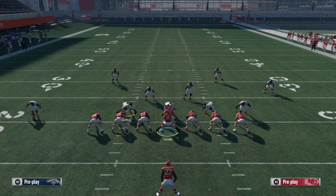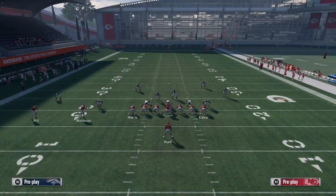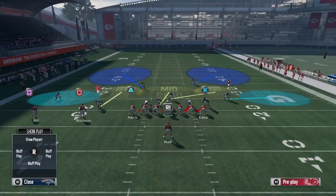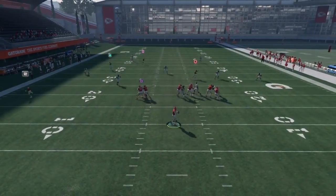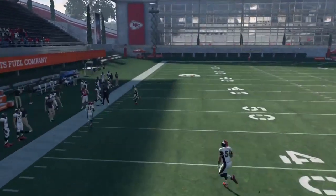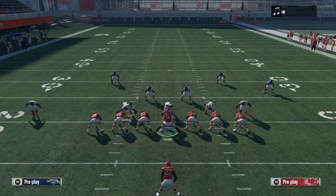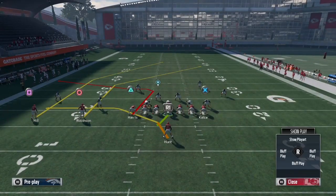For Cover 2 zone, you just gotta take your read. Smart route the post, put circle on the slant, snap the ball — R1's not open, throw triangle; R1 and triangle not open, throw circle; none of those open, throw square for the one-play TD.